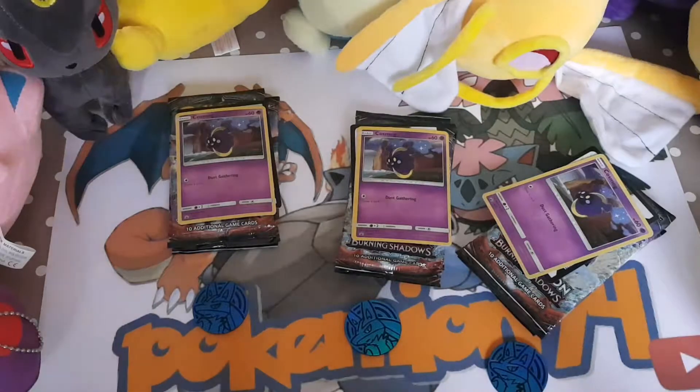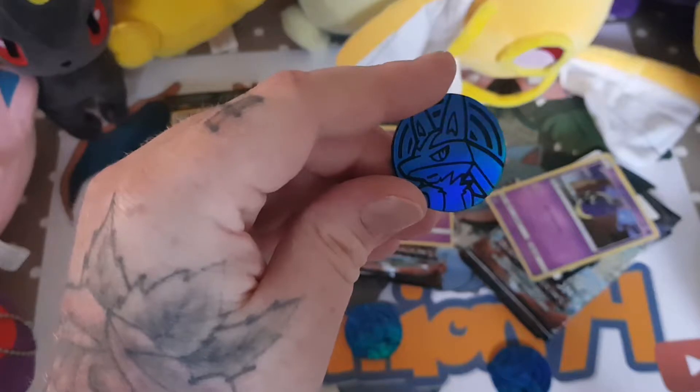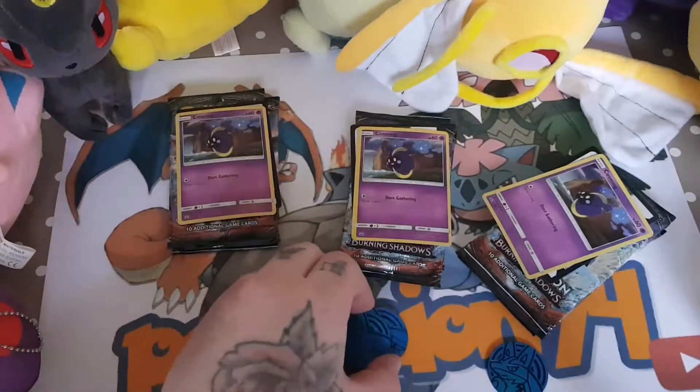And number three. Now you get a promo in each pack, a code card and you get a coin. Now the coins are all the same — it is a Lucario shiny blue coin, which you can see all of them down here.